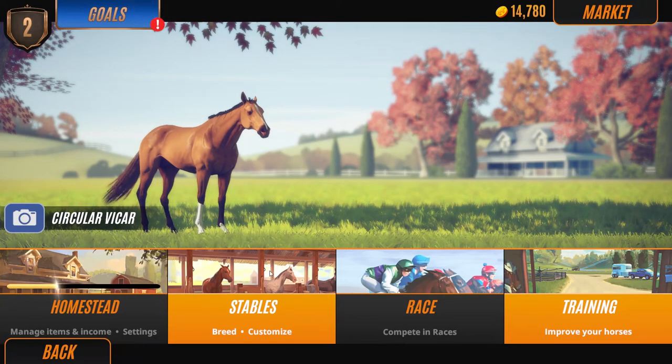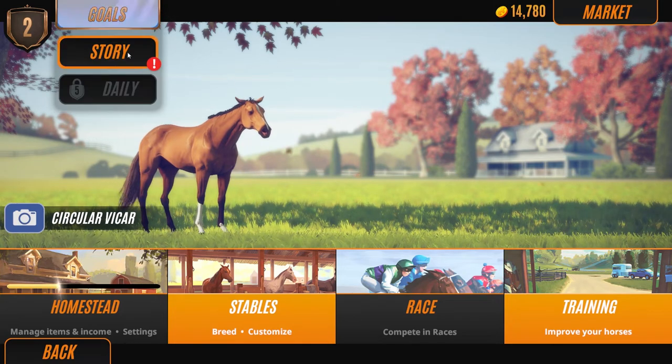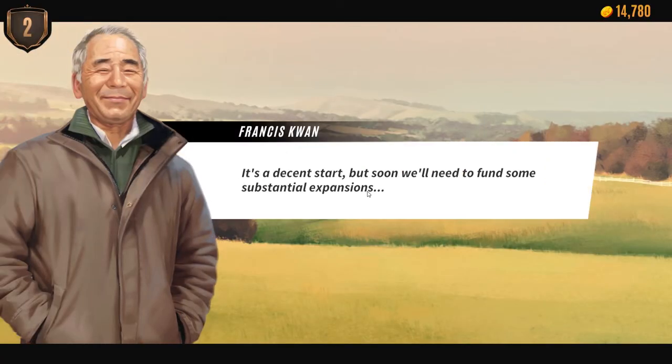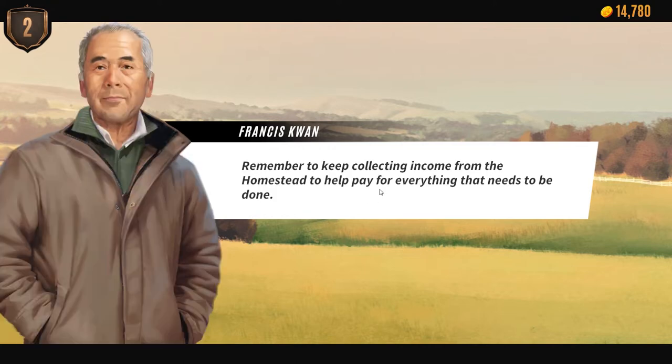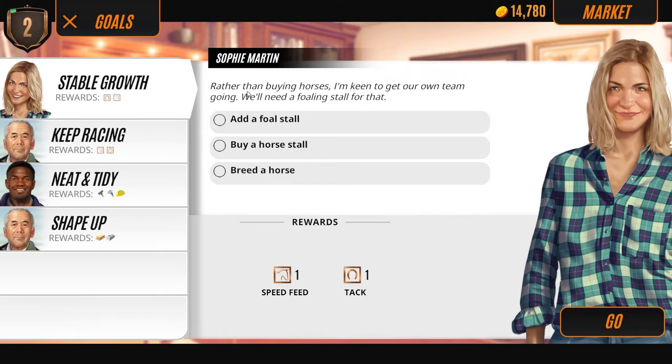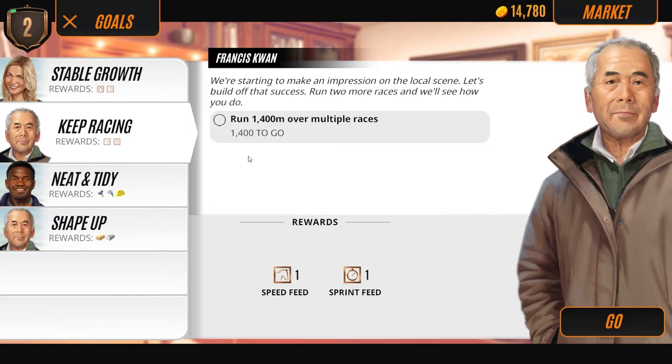Let's go to goals and story. We collected the income from the homestead, so let's collect these rewards. Francis says it's a decent start, but soon we'll need to fund some substantial expansions - keep collecting income from the homestead. Sophie says rather than buying horses, she's keen to get our own team going - we'll need a foaling stall for that. Add a foal stall, buy a horse stall, breed a horse. Keep racing and run two more races.